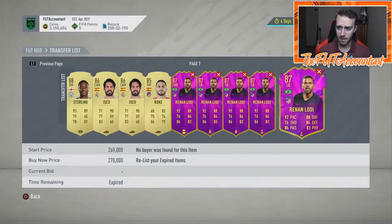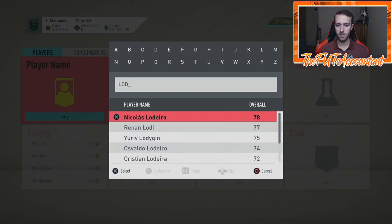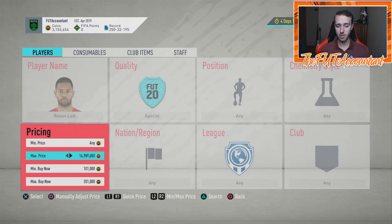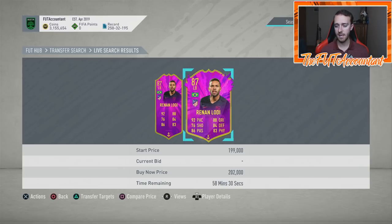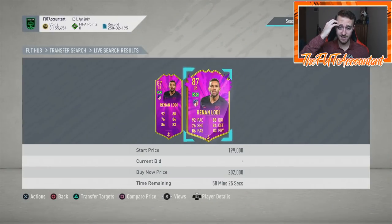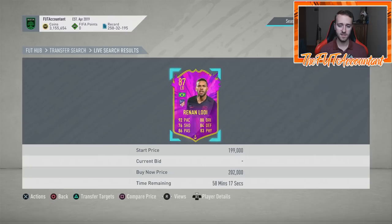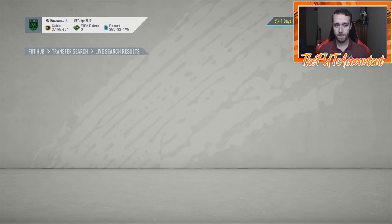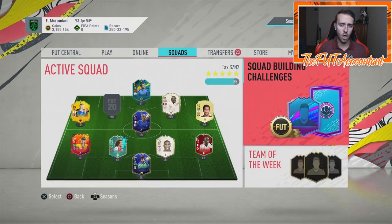I also bought five Renan Lodis today because of the Alexandro SBC. Renan Lodi is a very hyped up left back in this game — a lot of people have been using that card lately and say it's very good. Now of course people could be switching over to get Sandro, but this card was 185 to 190K in the panic sale today and I picked up a decent chunk of them at that price. Right now I'm breaking even on tax a couple hours after the SBC came out.